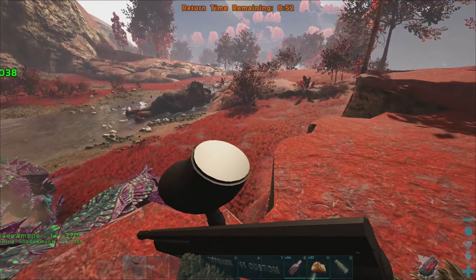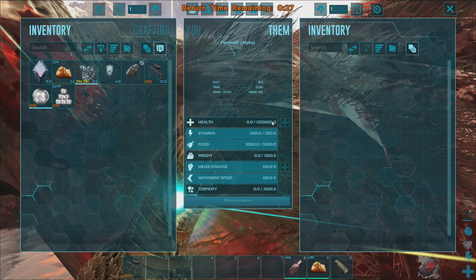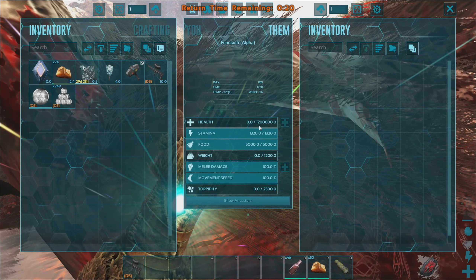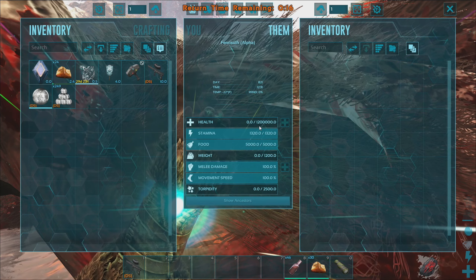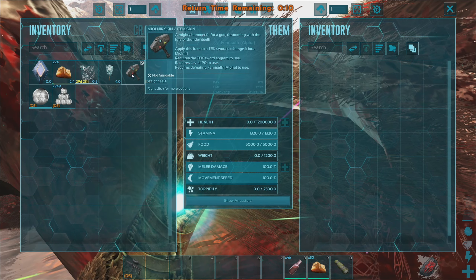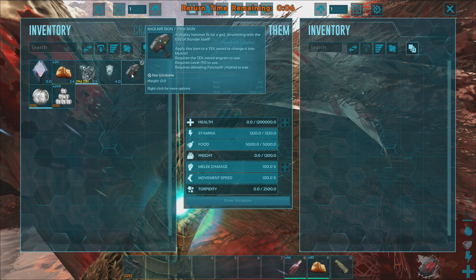Let me just check — how much health does he have? Oh my God — is that 1,200,000 health?! Holy crap. That was intense. That's a lot of health. Oh, we got the Mjolnir! We got it! A mighty hammer — I don't think we can actually use it, but we got the skin. And then a level 225 Fenrir? Wow. Okay, this Fenrir is actually a champ.